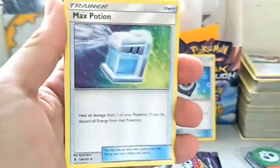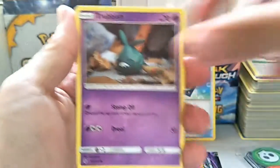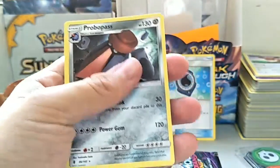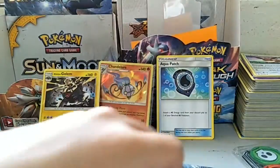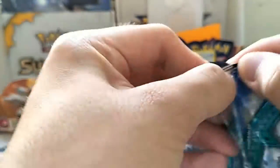Next pack — we got a Lightning Energy, Lampent, Clefable, Max Potion, Mudbray, Alolan Geodude, Machop, Trubbish, Patatil holo, and a Probopass regular rare.